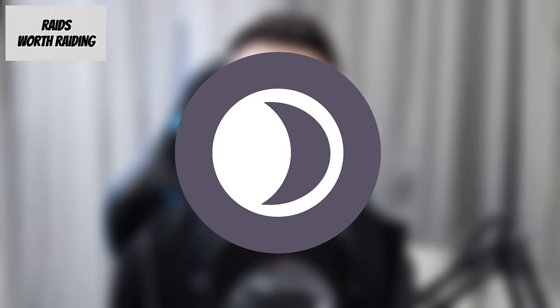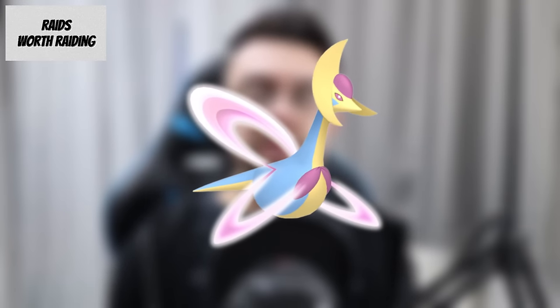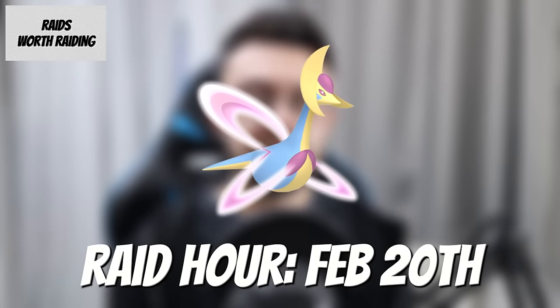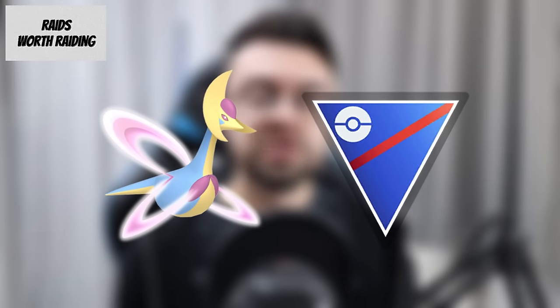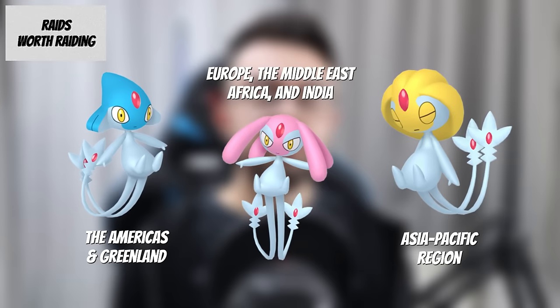For the Road to Sinnoh raid bosses: Darkrai is a top 10 dark type attacker and ranked 96 in the Master League, but is lower priority as there are better dark type attackers that are easier to get. Cresselia is one of the best Pokemon in the Great League, ranked 2, and ranked 4 in the Ultra League — high priority if you play Go Battle League. Raid Cresselia during its raid hour on the 20th to get Grass Knot. Note that for Great League you would need to trade it to re-roll its IVs low enough for the 1,500 CP cap, but you'll also get a free Great League eligible Cresselia from the Road to Sinnoh timed research. The Lake Trio don't have meta relevance and are region locked, though you can remote raid them — low priority unless you need the Dex entries or shinies.